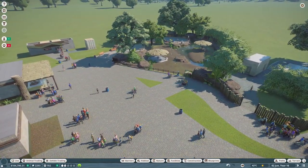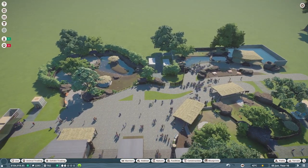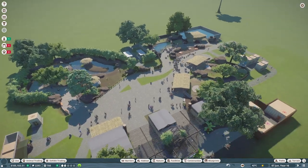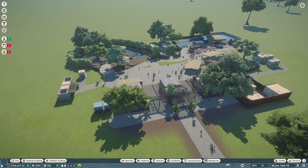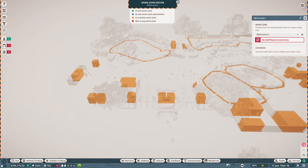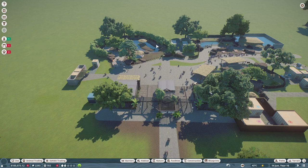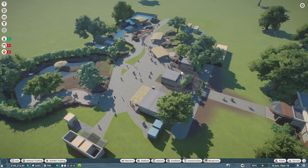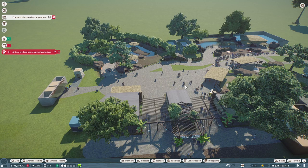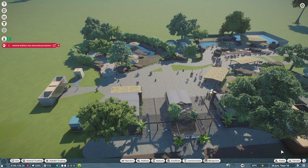Next episode, guys, I am going to add another animal — I want to add the caimans because they're another tropical species and one that came in the new pack. So I really do want to add that, and we'll get going on that next episode. I did set up our work zones, so we officially have work zones all set up. We have tortoise zone and work zone two, just because I didn't know what to call the work zone that encompassed the back two enclosures. Anyway guys, thank you so, so much for watching. I hope you enjoyed it — don't forget to leave a like and subscribe if you want to keep up with the channel and future videos. I'll talk to you guys in the next one. Bye!